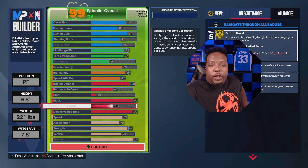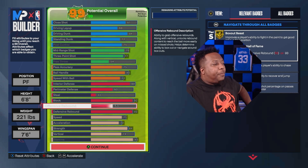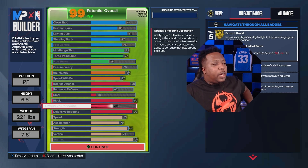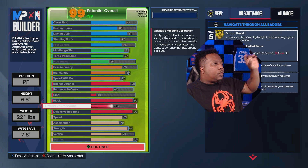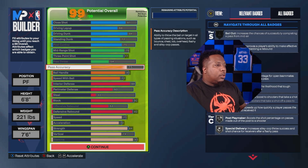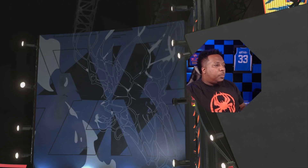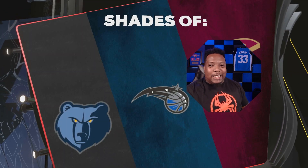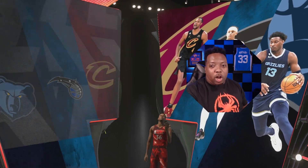We got a 53 offensive rebound — a little above the floor so we can snag some but we're not snagging all of them. The reason I went 77 on the three-pointer specifically — I could have gone 78 — is because I wanted this build name. I saw it and said 'this is catfish right here.'